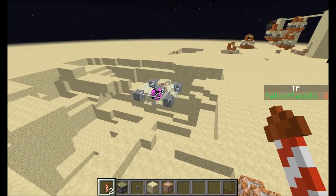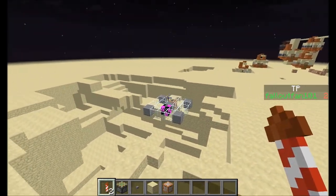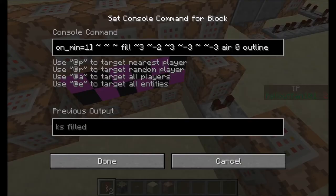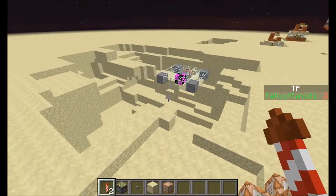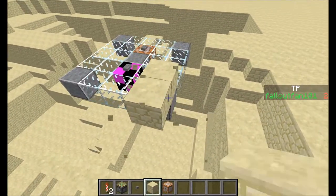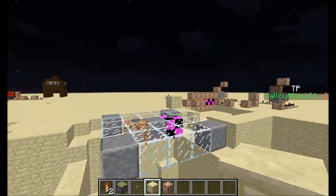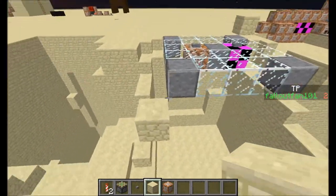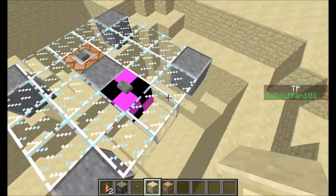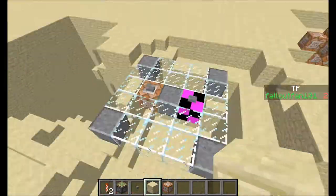That from that corner to that corner — two opposite corners, I forgot which ones — it fills it all with stone. And then it fills the whole box from that sandstone to that sandstone with air, but with outline. So it keeps just this little slice right here safe. It just keeps that little slice safe.